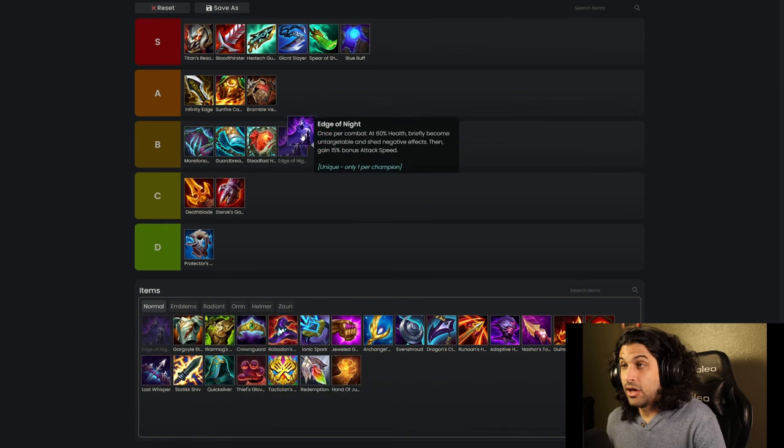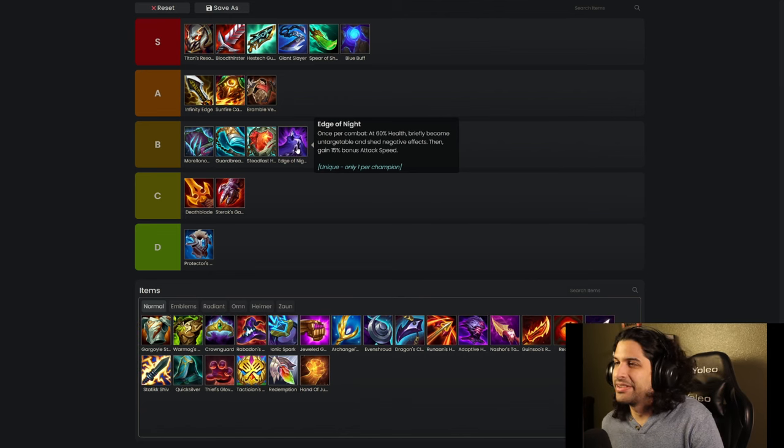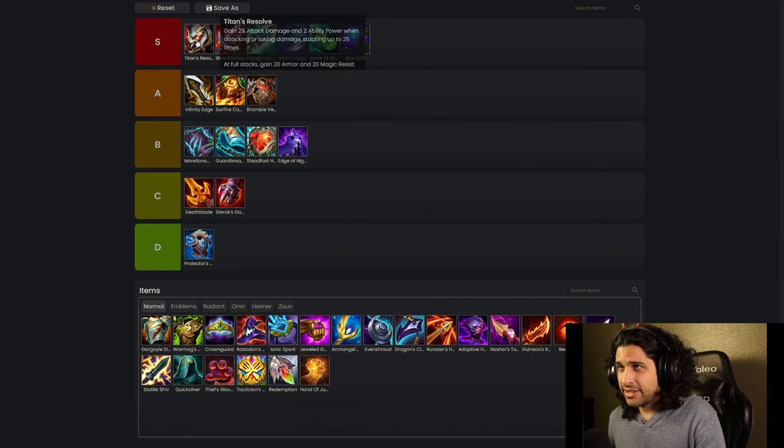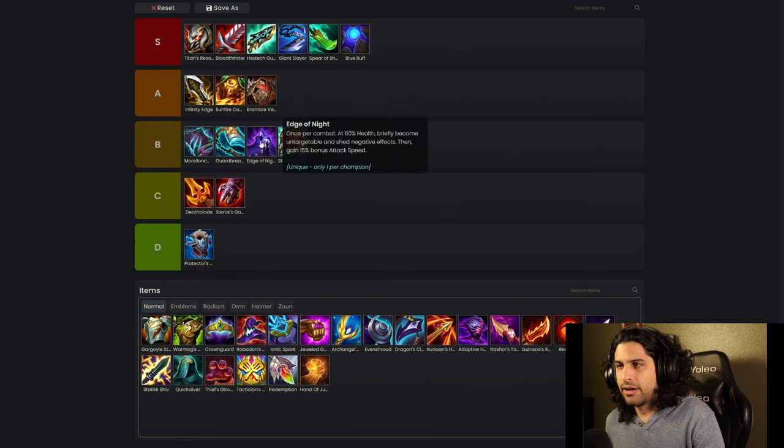Edge of Night — also B tier. The reason why is because who do you use this on besides Cain? Who else do you put this on? You could put it on Yone but that sucks — he needs the Titan's Resolve damage. Maybe next patch this will actually be good on Yone, but for now I would just put it in B tier.